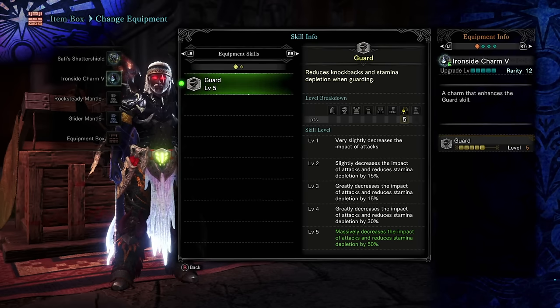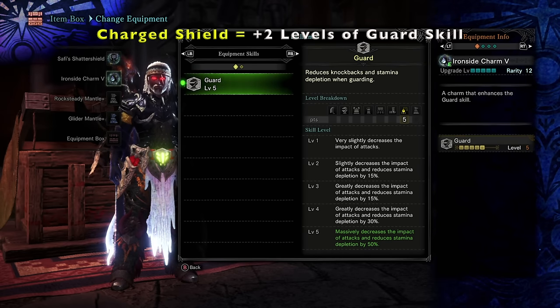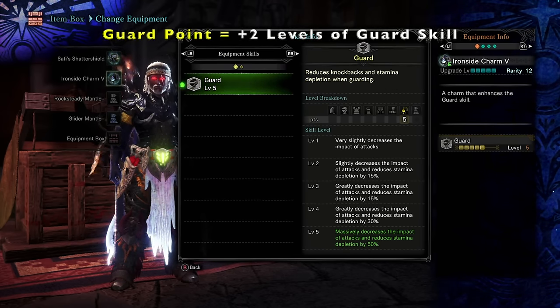There are three ways to increase your guard skill. The easiest and most permanent is equipping iron wall decorations or the guard charm for a maximum of five levels. The other two options are charging your shield so it's glowing in the top left of your screen, and guard pointing — both of which are hidden increases the game doesn't tell you about. When you have a charged shield you automatically increase your guard skill by two levels, and this remains so whenever it's charged.